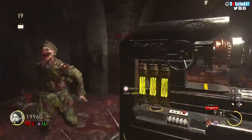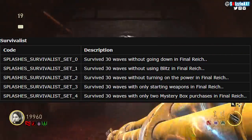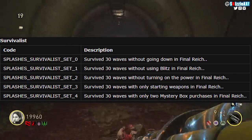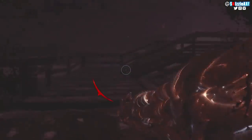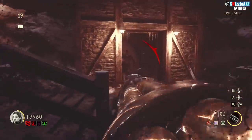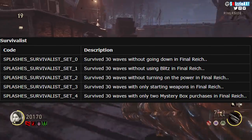The next one on the list is the Survivalist character. All you gotta do is survive 30 rounds without going down in the Final Reich — I've already done this, you basically need to be flawless and it's super easy. The next one is surviving 30 rounds without using Blitz in the Final Reich.